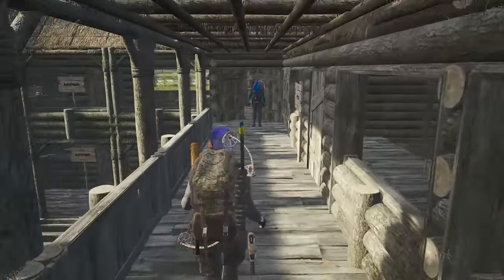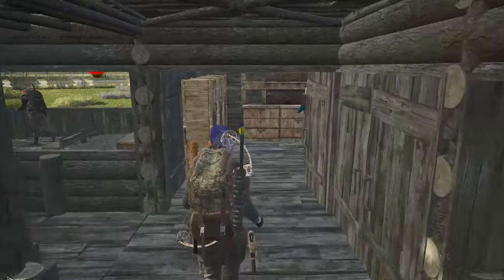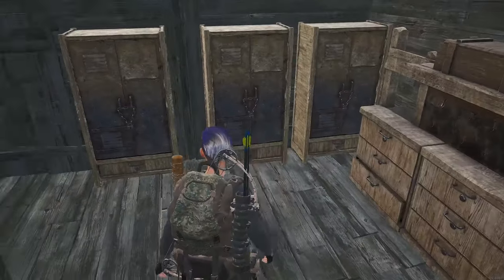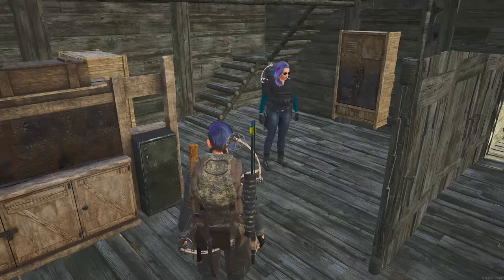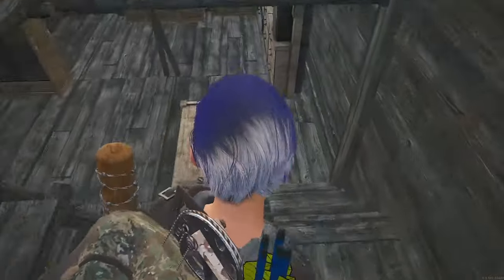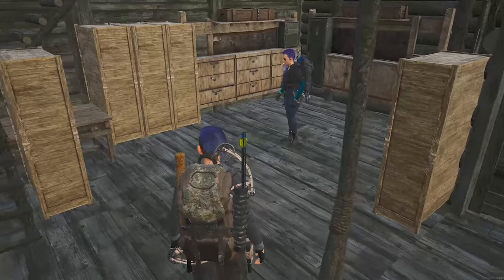Over in this corner we have the armoury, where each cupboard has specific weapon types in it. There are also cupboards for attachments and ammo.